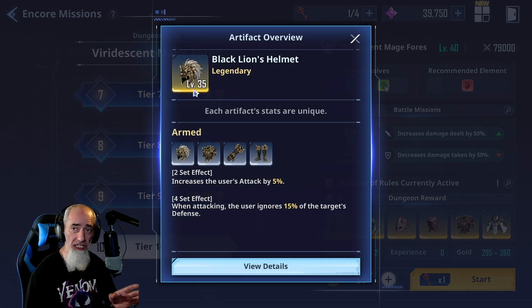The Executioner set increases the user's damage dealt by 8% when attacking enemies with 40% or less HP. With a four-piece the HP condition changes to 70% and the damage increase goes to 20%. I like this set because it's based on your opponent's HP, not your own. When your opponent has 40% or less HP — or 70% with the four-piece — you get these damage buffs, making this a massive set for any damage dealer.